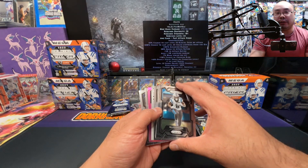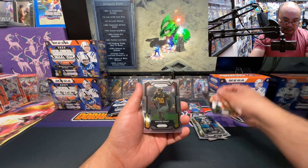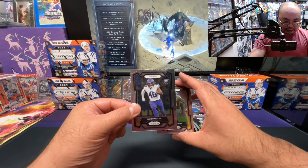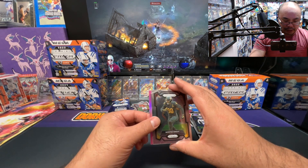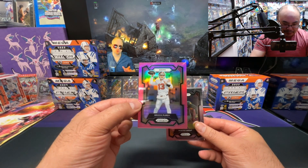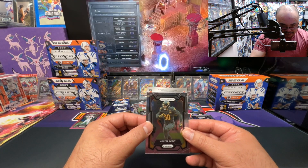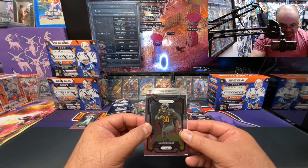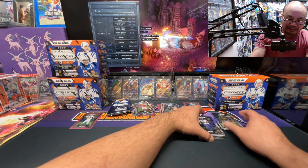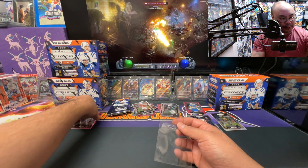Do we have a backwards card auto? Oh — Mal Sanders, LC Montez Sweat, Dre Swan, Ivan Pace Jr. Pink — pink is here for the Niners. Brock Purdy on the pink — let's go! I'll take a second-year Brock Purdy. It is an auto — I'm gonna sweat this. Sleeve up that Purdy — that can be your pink Purdy. Let's go man, I'll take that!